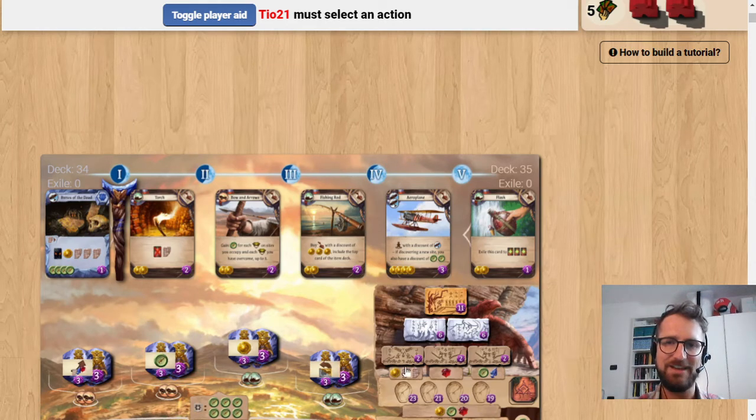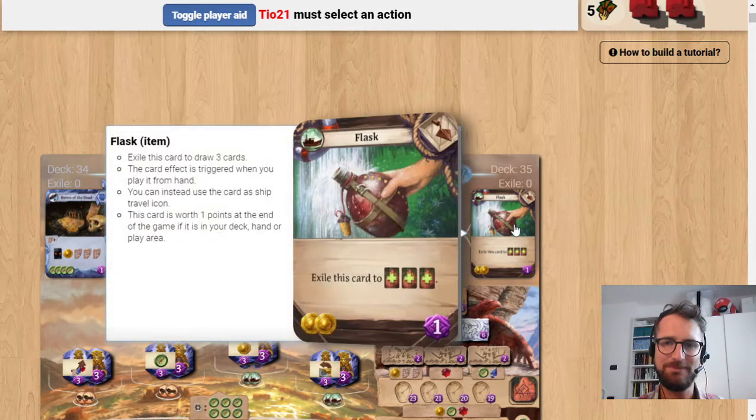Flask is an almost unassuming item, which can prove the best card in your deck depending on what else your deck is doing. This card costs 2 coins, provides 1 point, but that's almost useless because you're always going to exile it. It also provides 1 boat in the top left corner as an icon, but again, you're not going to use it.